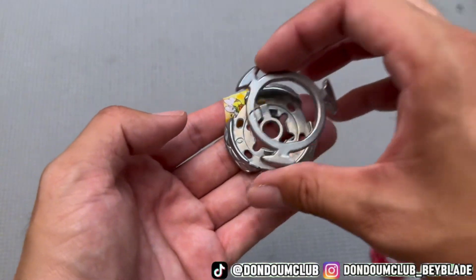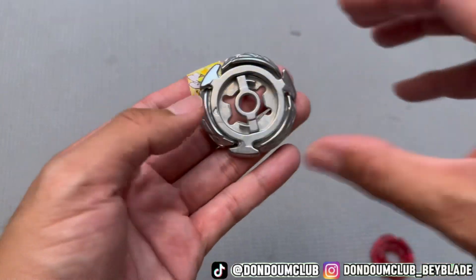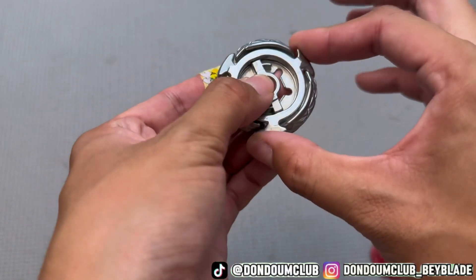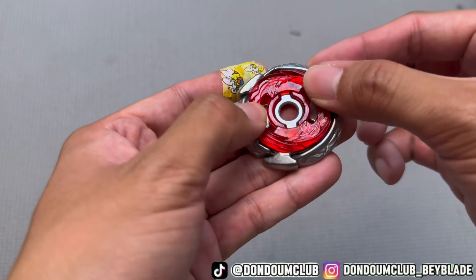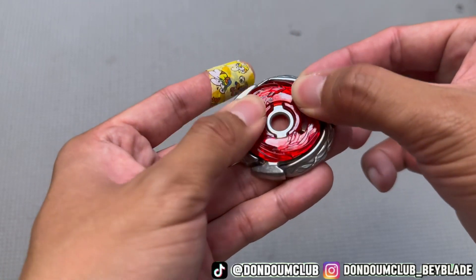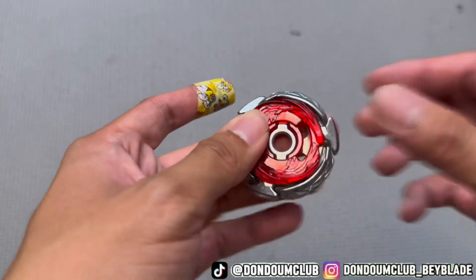I think at first glance this is a Hasbro version of the white flat instead of TT — the two are different. Fitting the midfake Beyblade together to see how it's like — this seems a little bit not held in correctly. The energy ring is swingy.